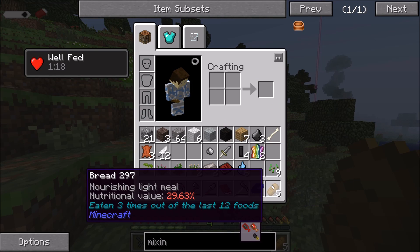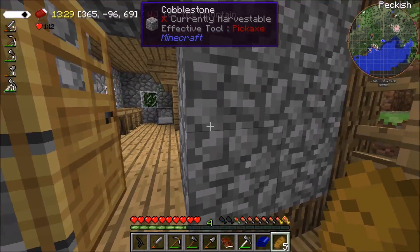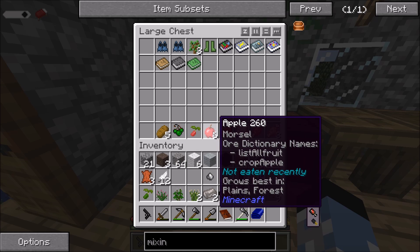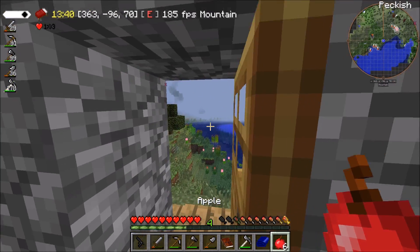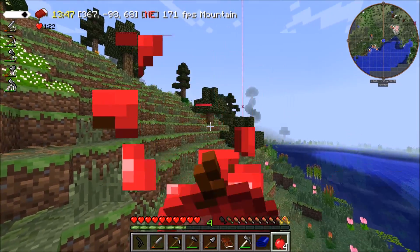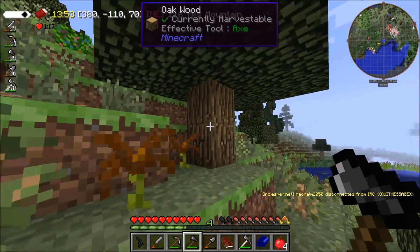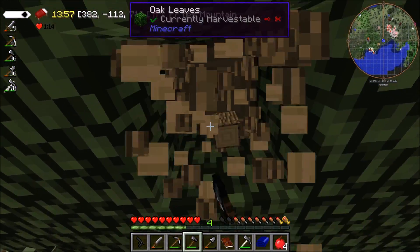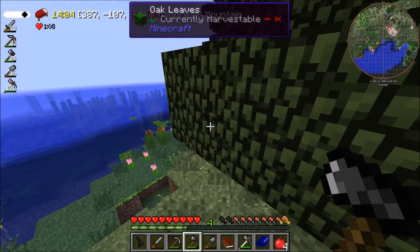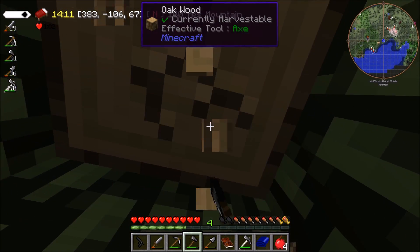We've got bread! We'll have some bread. Oh — it diminishes in nutritional value every time I eat it. Oh, that is annoying. Yeah, it does — every time I eat it. So that means we are going to run into some big problems with diversity of food. First off we just need some more wood, because you can never have too much wood.